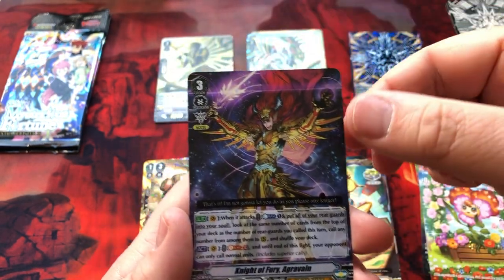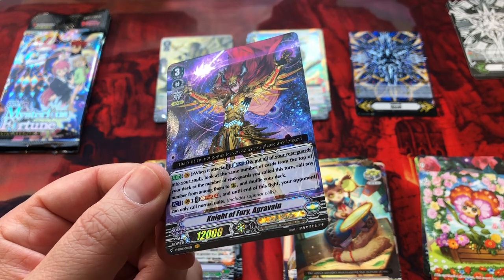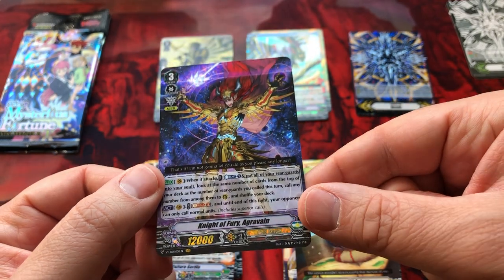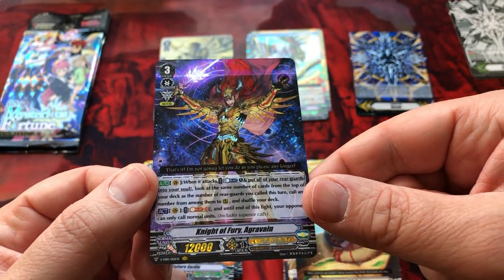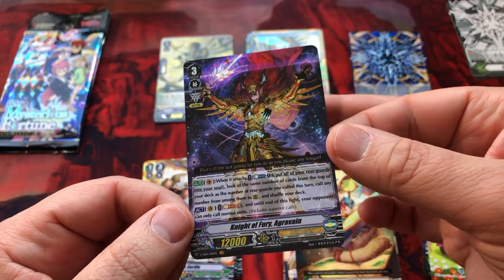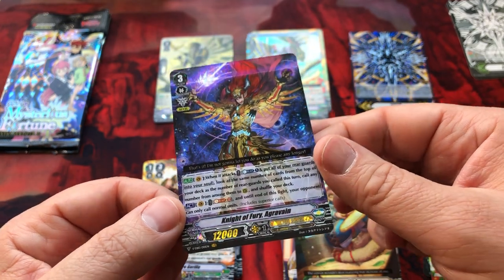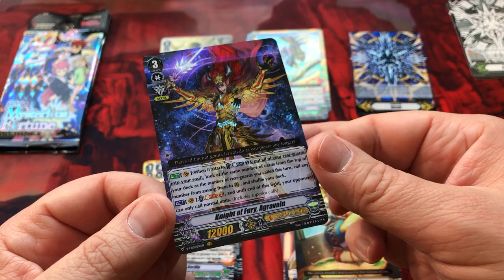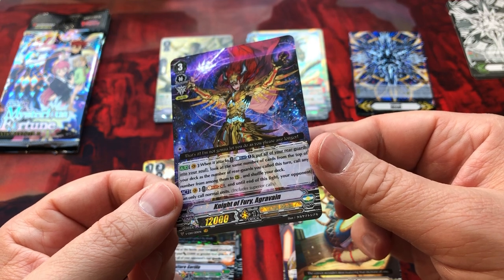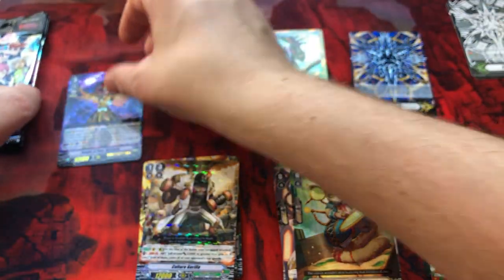And dun dun dun — this is a Vanguard rare. Let me get that into focus for you guys. Very cool — our first Vanguard rare from the box. I'd assume you only get one. Amazing foiling, the detail on his armor is very... you can actually feel it. Foil sword — wow, the light is bouncing off of that. Knight of Fury, Agravain. Gold Paladin. I'll set you here to the side.